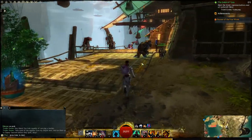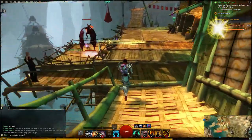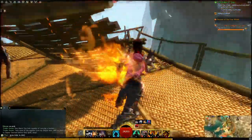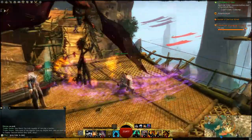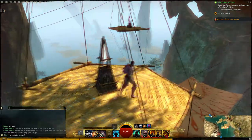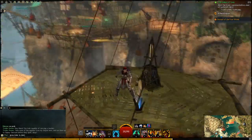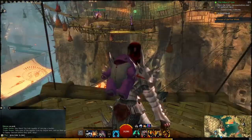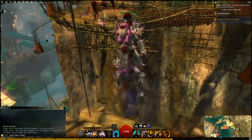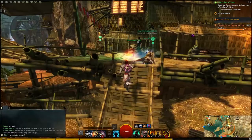Jump back down to where we were and proceed this way. From here, you're going to want to use the lightning ability to jump to here, then tap three and it should warp you to this platform. Grab the Sky Crystal here, then do it on the way back — this one's going to be a little bit tricky to land. Jump to here, and grab the buff again if you have it.